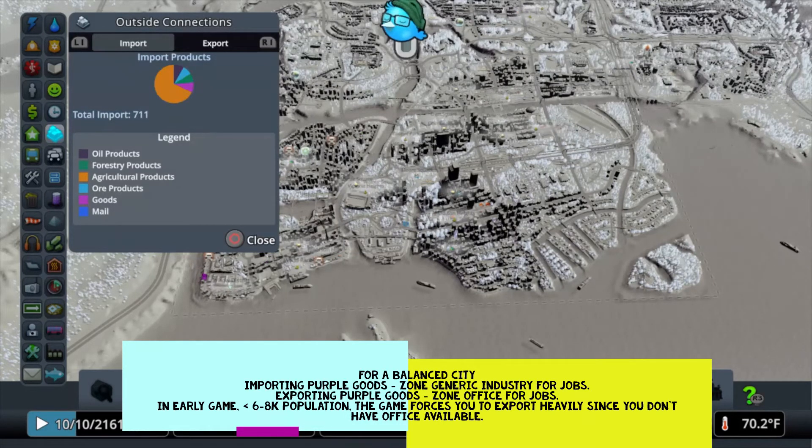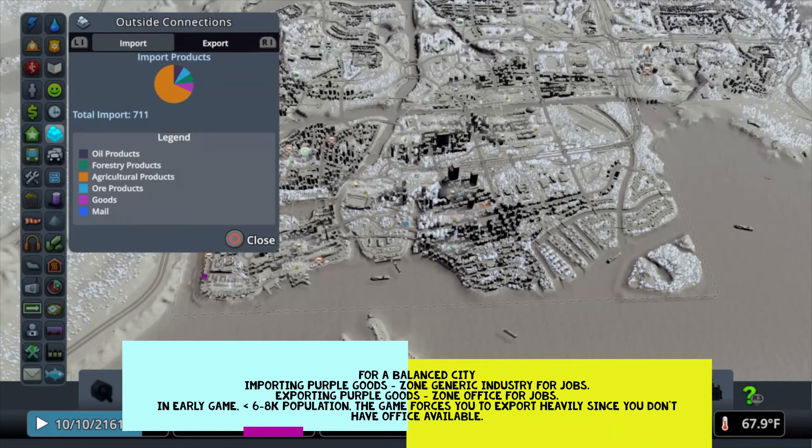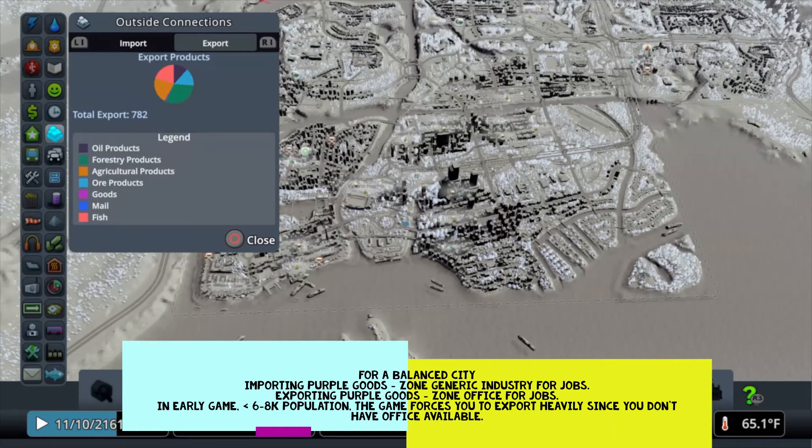If you're running an office-only city or a very heavy industrial city, you can ignore the import/export balance, because your numbers will be in a much wider range depending on what you're doing. For a balanced city, ideally your goods should be neither importing nor exporting, meaning your industry is providing the goods for your commercial areas. If you were exporting a lot of purple goods, you'd let off the gas on industry and zone some office instead. So I look at unemployment first — if it's above 6%, I don't have enough jobs, so I zone something. If import/export shows I don't need industry, I have the option to zone office or commercial.